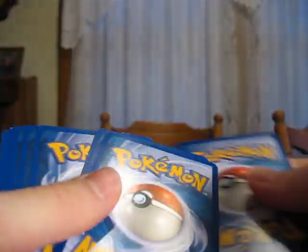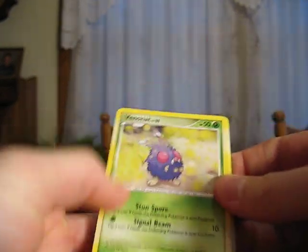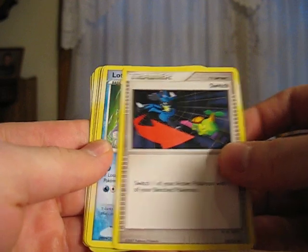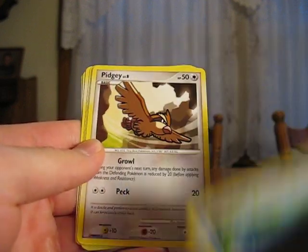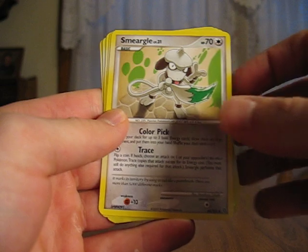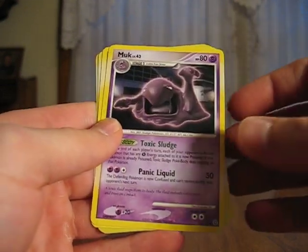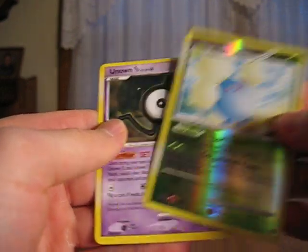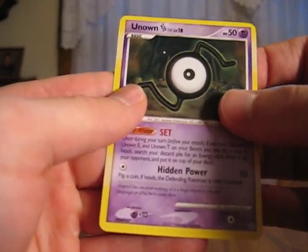Probably open a couple more packs before my 10 minutes is up, so we can get a couple Holos in these packs. Venonat, Meditite, Switch, Lotad, Pidgey, Smeargle, Muk, Pinsir, Jumpluff Reverse, and an Unknown S.